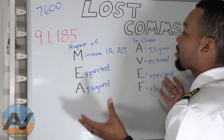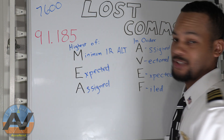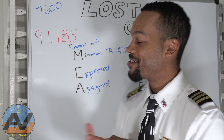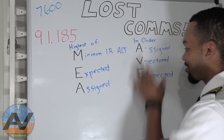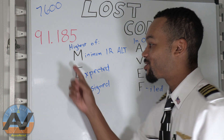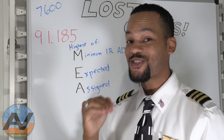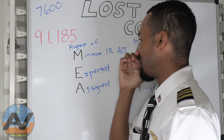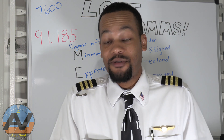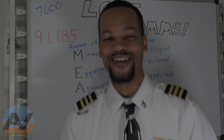That's literally it for lost comms. You've got your squawk code — remember, troubleshoot first — then MEA and Avenue F. Do the routes in order, fly the highest of the altitudes. Just remember: don't get confused — it's minimum IFR instrument altitude, not your MEA. If you have any questions or think I missed anything, put them in the comments below. As always, I'll see you guys in the next session. Until then, keep flying, keep learning, and always have fun. We'll see you guys next time.